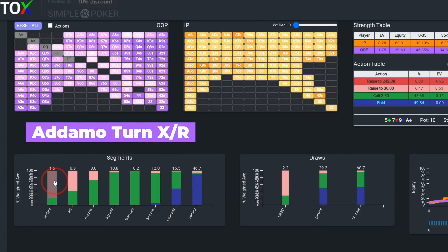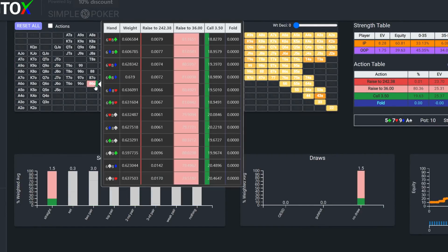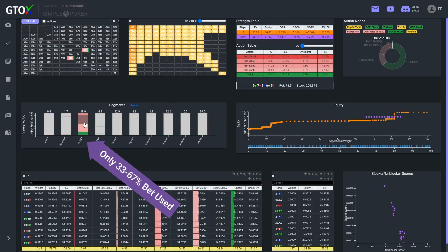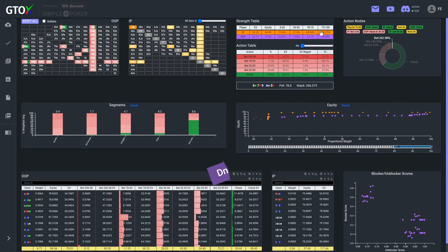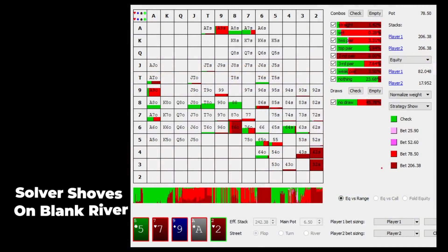And if we assume that Michael tends to veer towards overaggression — which is probably not a bad assumption to make, given that whenever he faces a mixed decision, Michael most often chooses the path of violence — then not only should you bluff catch some of the time, you should probably be calling with most of your bluff catchers that do not have poor card removal qualities.